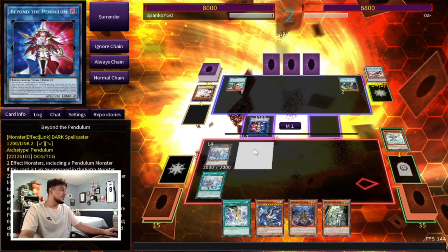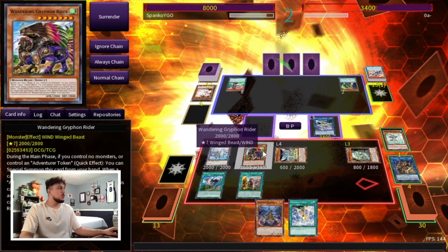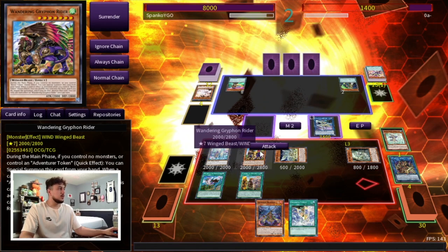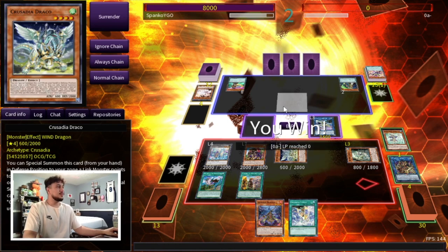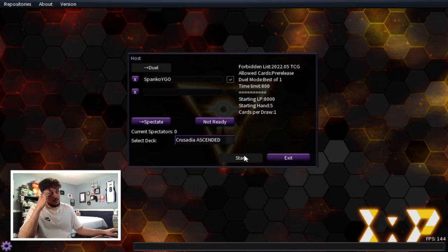A few moments later — at this point we just go into battle phase and we have game here. This is why you want to summon these here, by the way, because you can't actually attack with the cards that are pointing to the Equimax. Triff, I believe in you — you are the Pend god — but these Pend prodigies are not doing you justice. I want to get to 7th Ascension. I've been sitting here for like 45 minutes. I just want to draw 7th Ascension to show you guys how powerful that card is, but it's illegal for me to draw.